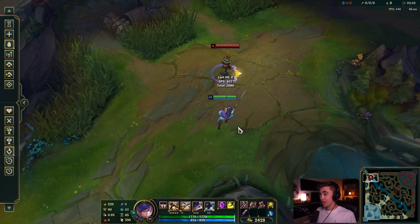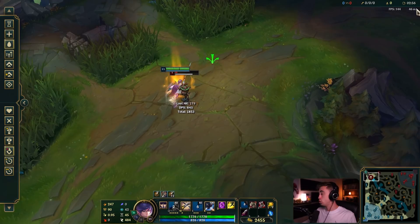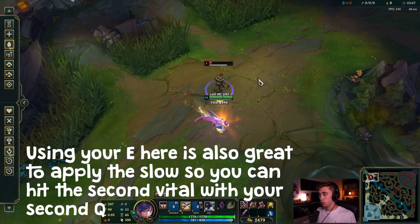A short trade combo in lane: look for a vital, auto attack, E, hit it again, then wait for Q and go for the second vital. More realistically at level 11 with a fully stacked Q, you wait for the vital, Q in, auto, E, Ironspike Whip, then wait for the second vital. Your Q will be back up to chase them down or deal more damage.